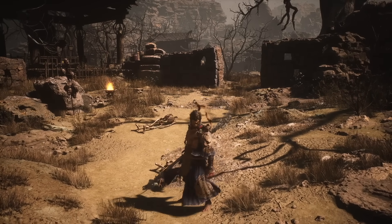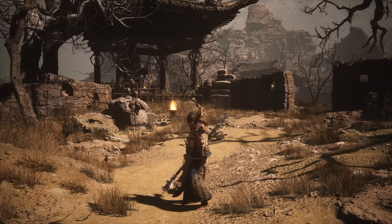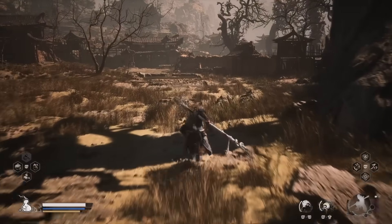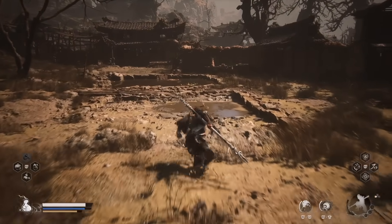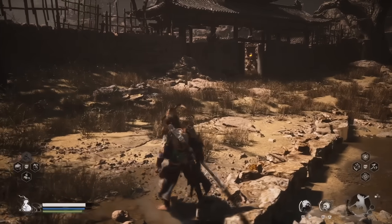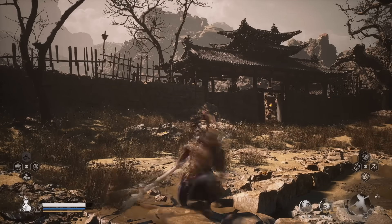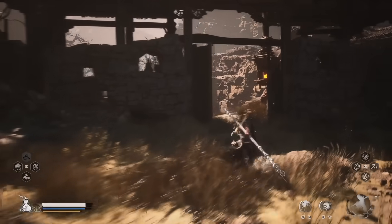Once you've destroyed that boss, you're pretty much good — you have your gourd. In this zone, go ahead and get the Lamb Brew drink that's over in the beginning of the entire zone. It's literally just sitting at a shrine waiting for you to pick it up. Once you've received that, you're locked in. You have one of the best drinks and the best gourd in the game.